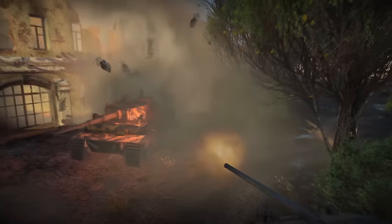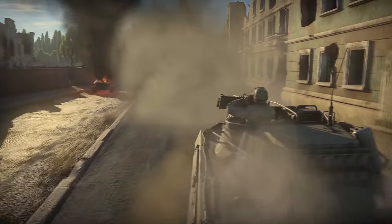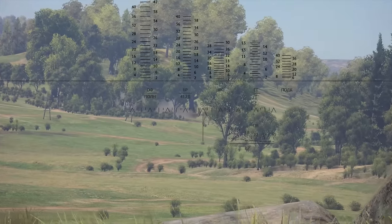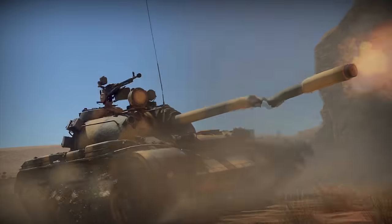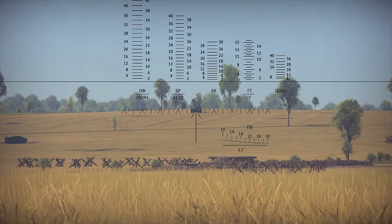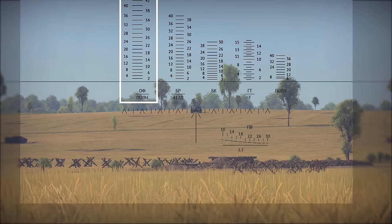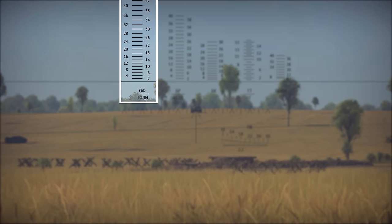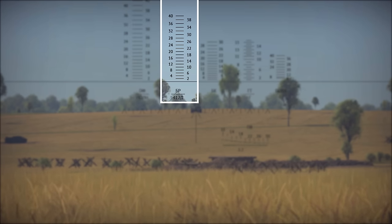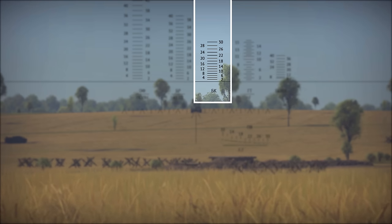Do you know what helps a ton? Having a sighting reticle that has range columns for each of your ammo types. For example, take a look at this TSH-2B-32P sight. It was installed on a Soviet T-55A. Across the sight's top half, there are five ballistic range columns, each conforming to a particular ammunition type. The columns are labeled in Cyrillic: OFPOLN for HE shells; BR-412D, specifically the BR-412D round only; BK for HEATs; PODK, which means sub-caliber, for use with your APTS.